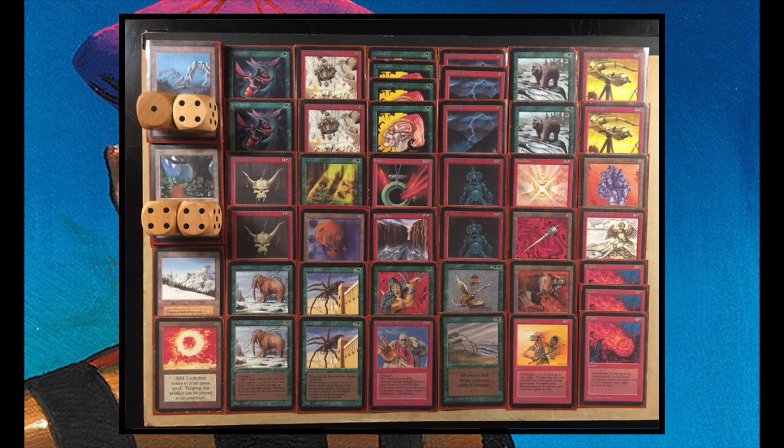Orcish Oriflame also fits in well. In alpha it costs only one red and one to cast, whereas the regular casting cost is one red and three. Since he's playing with alpha copies, he pays the alpha casting cost — I think that's fair. What Orcish Oriflame does is read: all your attacking creatures gain +1/+0. You can imagine that gets out of hand fast with a deck full of creatures.